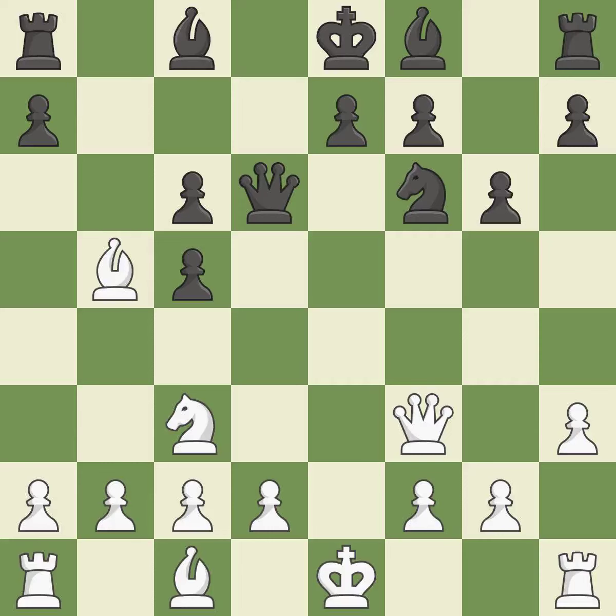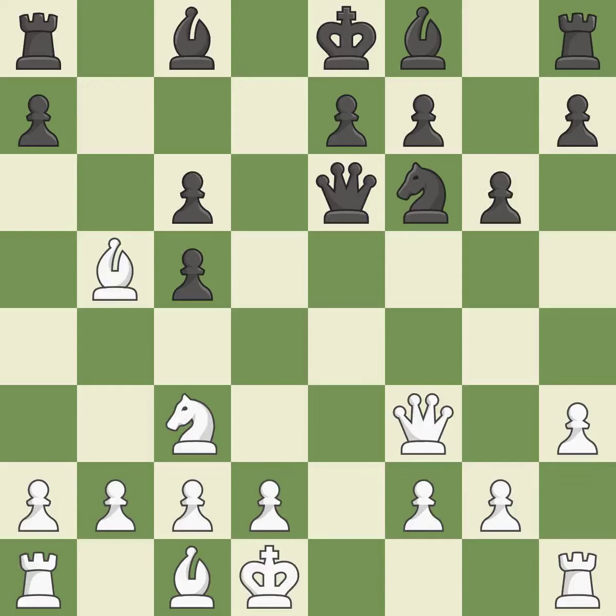This threatens to fork pieces. It is good — this prevents the adversary from forking pieces. The king no longer has castling privileges; it is incorrect. This misses a fantastic but elusive move — it is a mistake. This is how you impress a queen. White now enjoys a winning advantage as a result of taking advantage of that mistake.